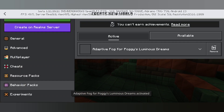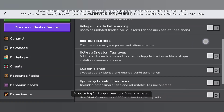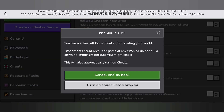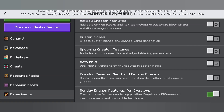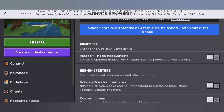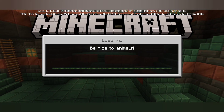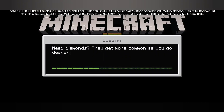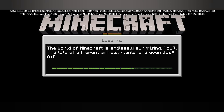Next is the behavior pack — we've imported Adaptive Fog for Poggy's Luminous Dreams and activated it. The last step is we need to enable 'Render Dragon Features for Creators' under Experiments. Deferred rendering does not work if Render Dragon is not enabled. Likewise with shared packs — if shared packs is not selected when you create this world and you open it on the Xbox, it's not going to import. Once you've done all of these successfully, go ahead and click 'Create World.'